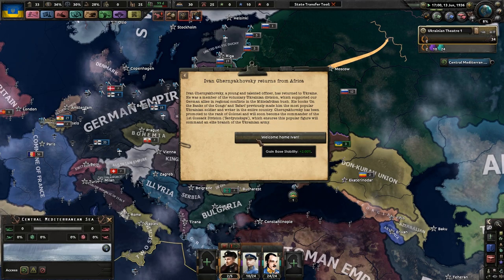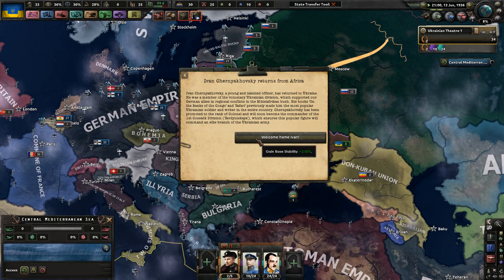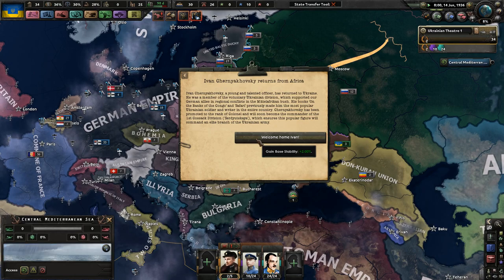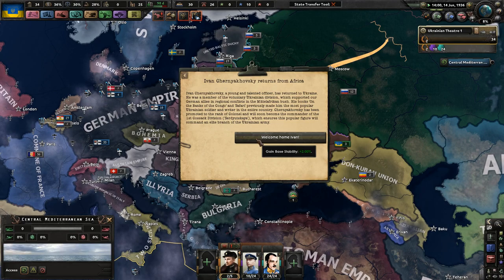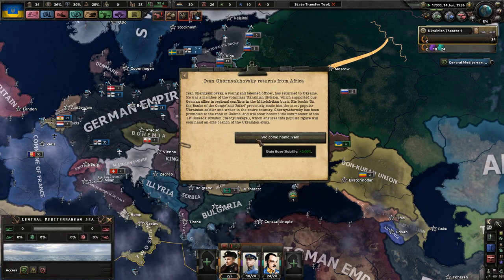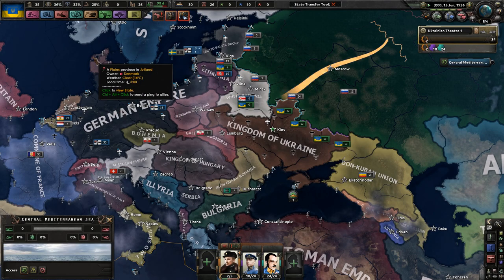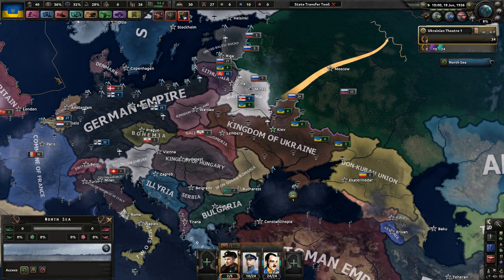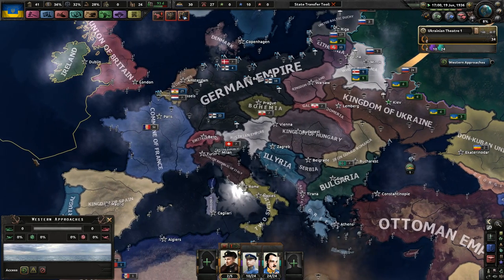Ivan Chernyakovsky returns from Africa. A young and talented officer, he has returned to Ukraine. He was a member of the Voluntary Ukrainian Division which supported our German allies in regional conflicts in Middle Africa. His books previously made him the most popular Ukrainian soldier and writer in the entire country. Chernyakovsky has been promoted to colonel and will command the 1st Cossack Division. We get 2% more stability - I will take any sort of 2% thing. 2% milk? Sure. 2% stability? Sure.